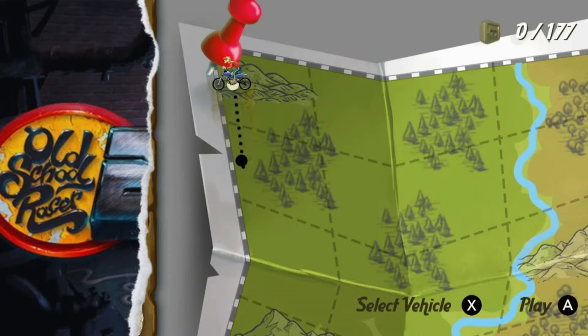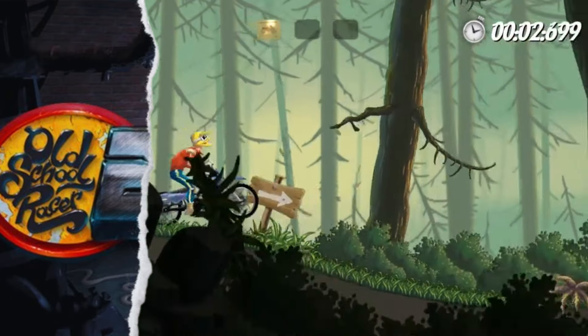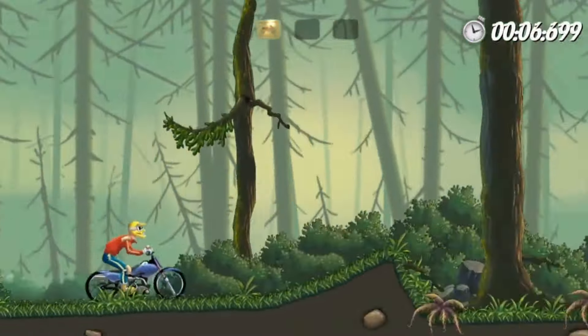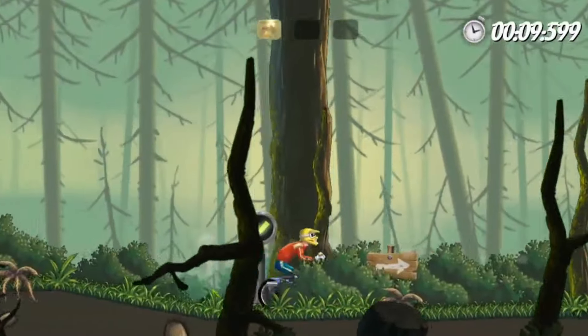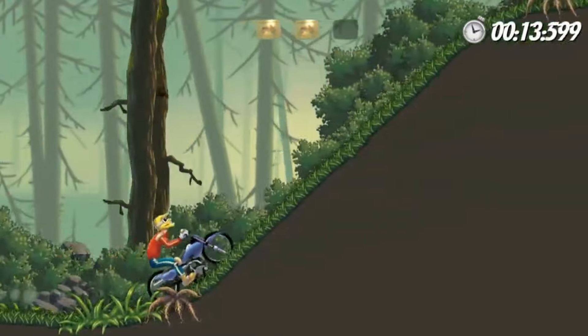First up, we have Old School Racer 2. This game takes inspiration from the Trials games and adds its own unique twist. You race against the clock and navigate challenging courses, but what sets this game apart is the ability to morph parts of the level or have the level itself move. This adds a lot of replayability as new routes open up.